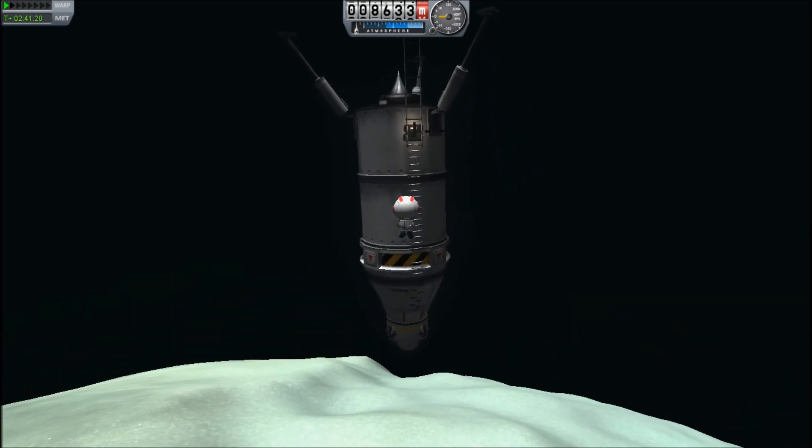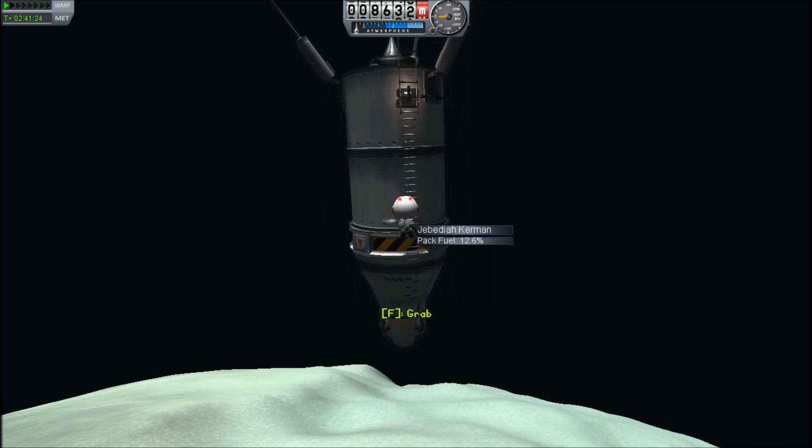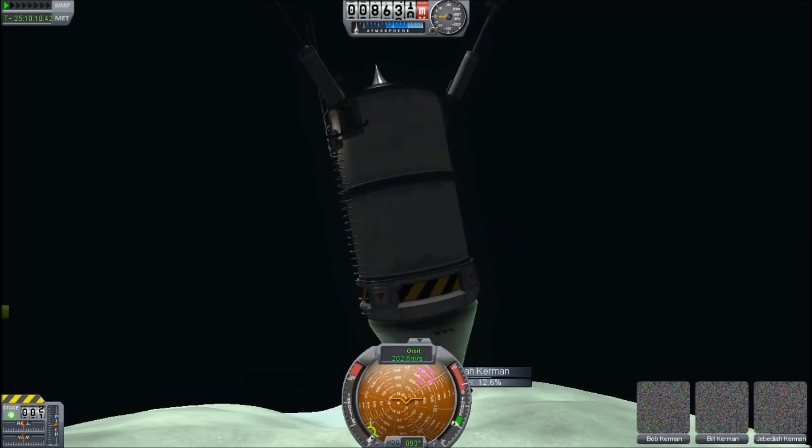There we go — look at this, this is awesome. He's also going to have to climb in backwards — no doubt another joke from Bob. 12% fuel and didn't even get into my reserve.